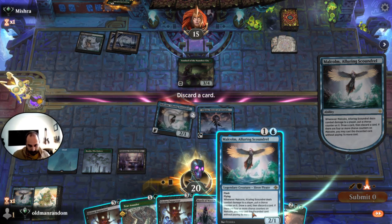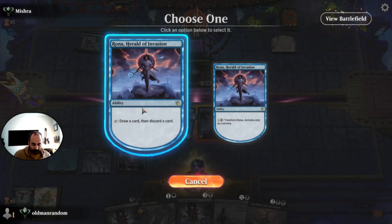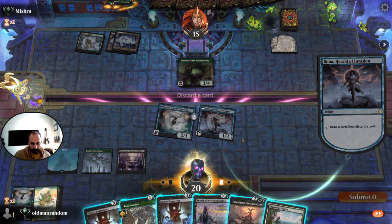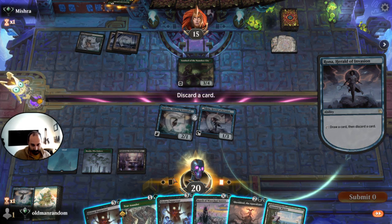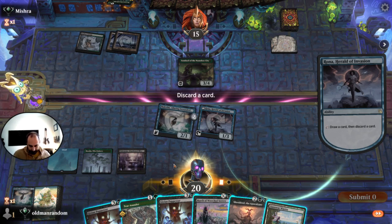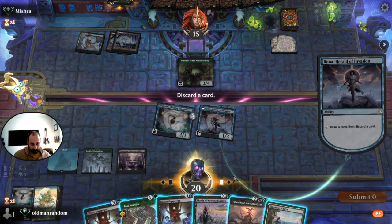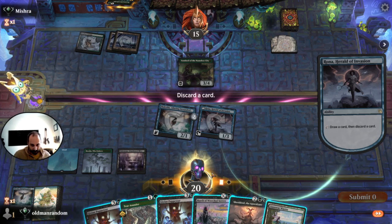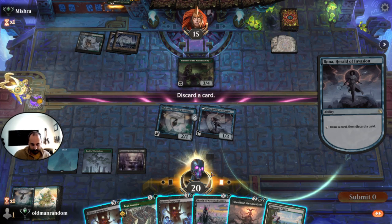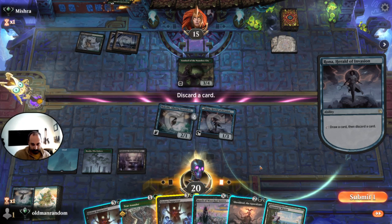We're going to continue dumping Malcolms. And we are going to go ahead and draw this card here, because we really want a land. I kind of like Terrace Under because it can remove Mosswood Dreadknight. March of Wretched Sorrow is worthy of consideration, but I think we're going to dump a Gixian Puppeteer.